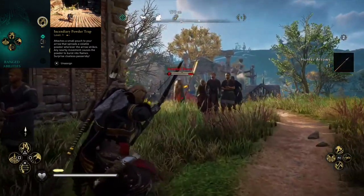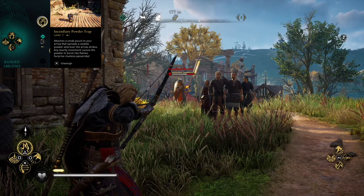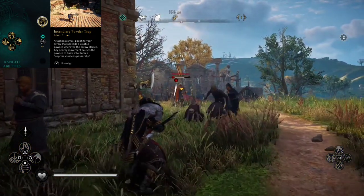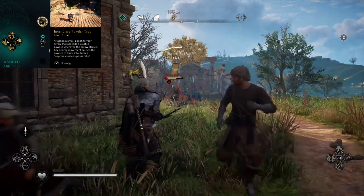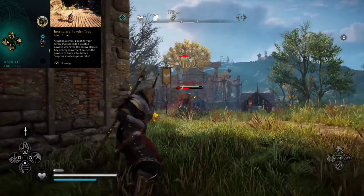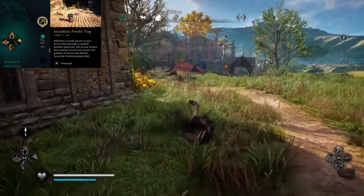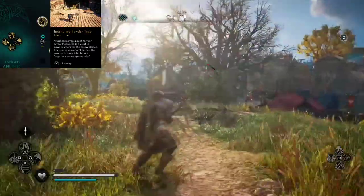When facing a standard bearer, I like to take the initiative and use the incendiary powder trap, which can be found under ranged abilities. If we've got enough adrenaline we can use it. We only get one shot though, so we're going to follow it up with more arrows. When the thing is facing us, as we'll see later, I like to fire low and fire to the right.